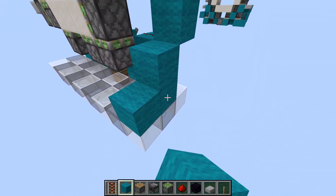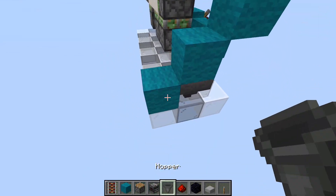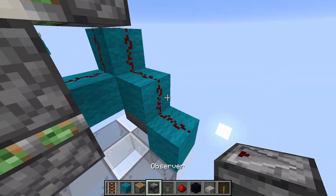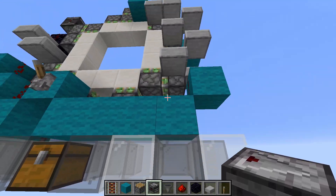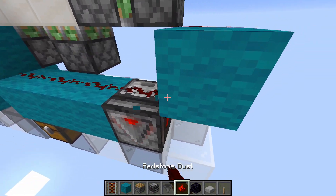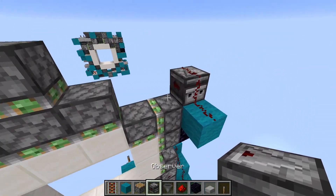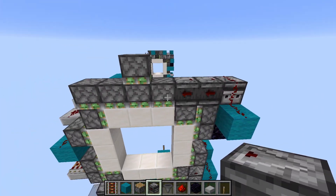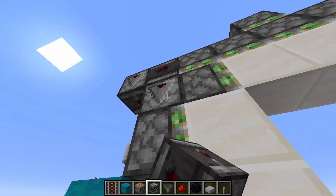For the double extenders, the bottom is basically the same: two blocks, hopper and dust, and then three observers. Then here, replace this with an observer, place another two like this into a block. On top, place two more observers like this, and for this one, replace observers like this.